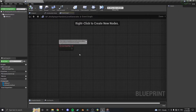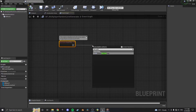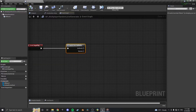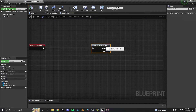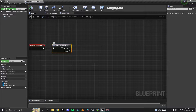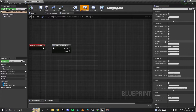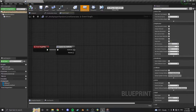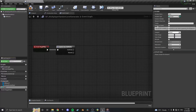On begin play, the first thing we need is has authority. We want this to generate on every single client of the game, but we can't generate it randomly on every client because they'll use different seeds. What we want to do is get the seed from the server instance of the game and then generate a map from that seed on every client. This might need to be replicated, so we'll set that to true.